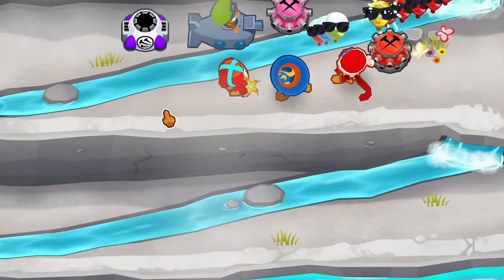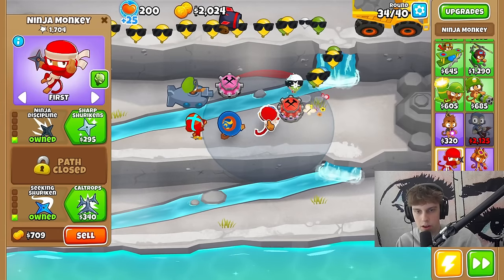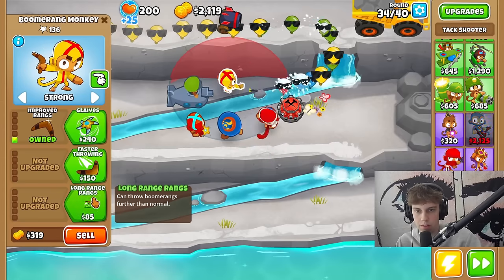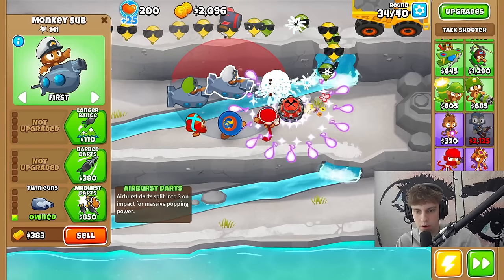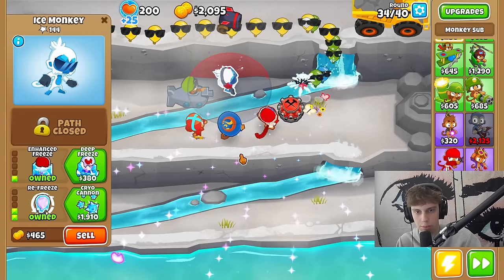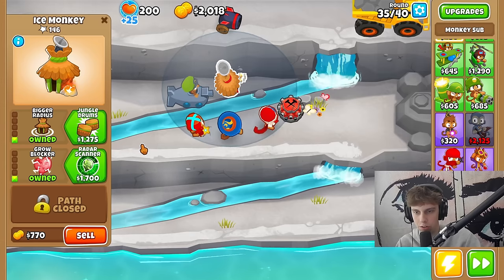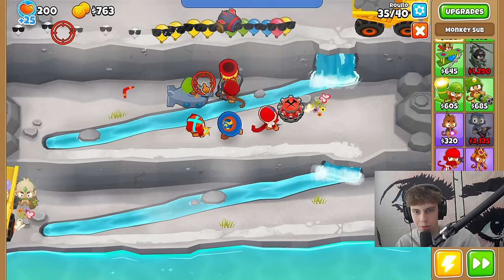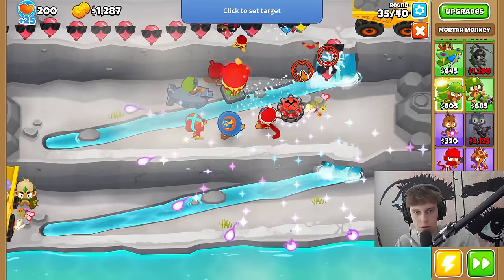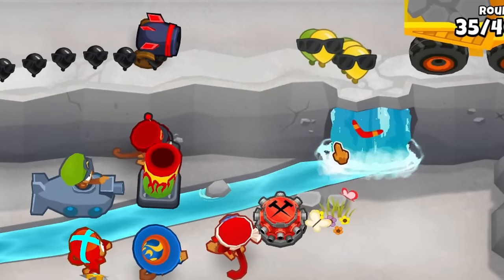Heli pilot is an attack shooter. We need to start upgrading these guys, but not the ninja because he's the only thing that can see camo. We need to find the cheapest upgrades — 85 bucks for that. Advanced intel turns into an ice monkey. Deep freeze — no radar scanner, no jungle drums. Look at that — it's a mortar but it shoots boomerangs! We can take advantage of this, loop it all the way around this corner.